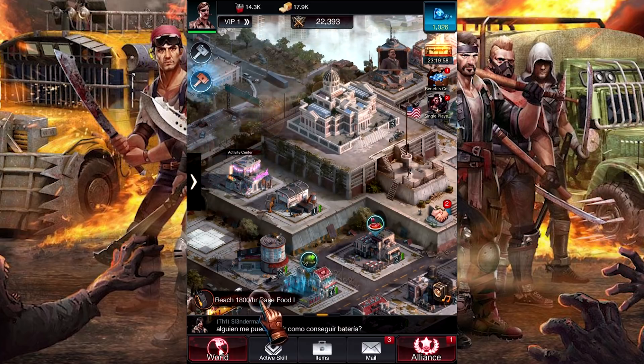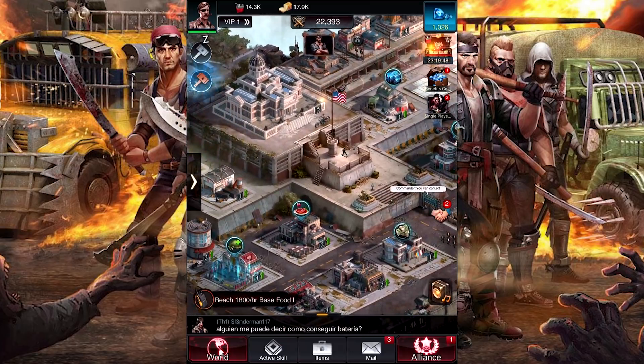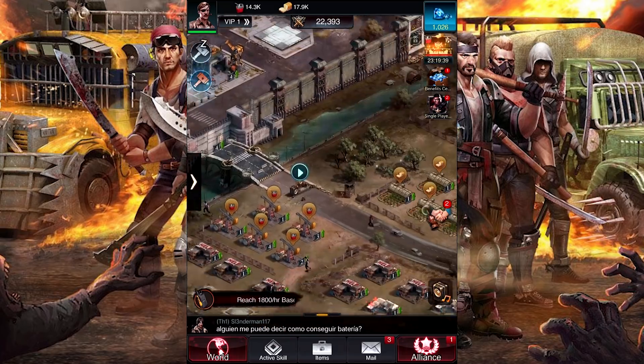So what is this game all about? This is similar in format to some mobile games I've played before — you've got your different types of buildings and such that you need to upgrade. Right now they want us to get $1,800 per hour base food, which means we've got to do a little bit of upgrading our farms. So I'm going to do that right now and show you how it works.